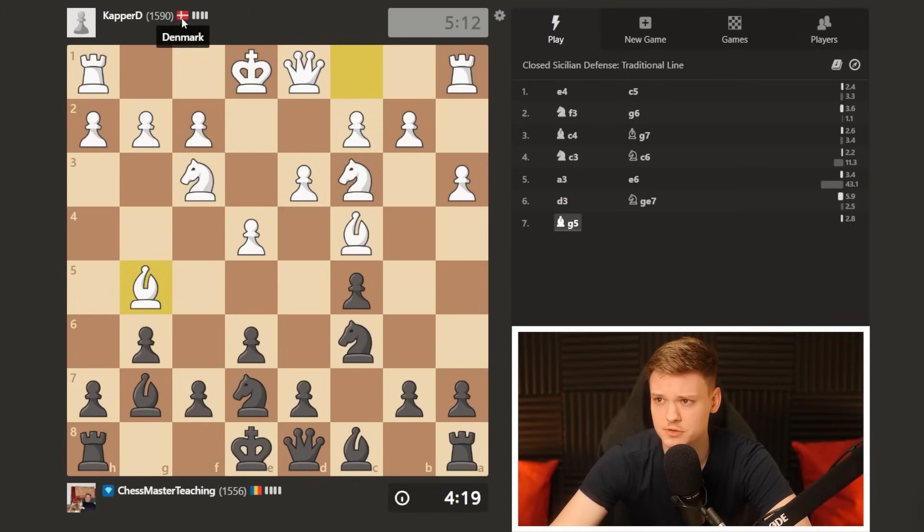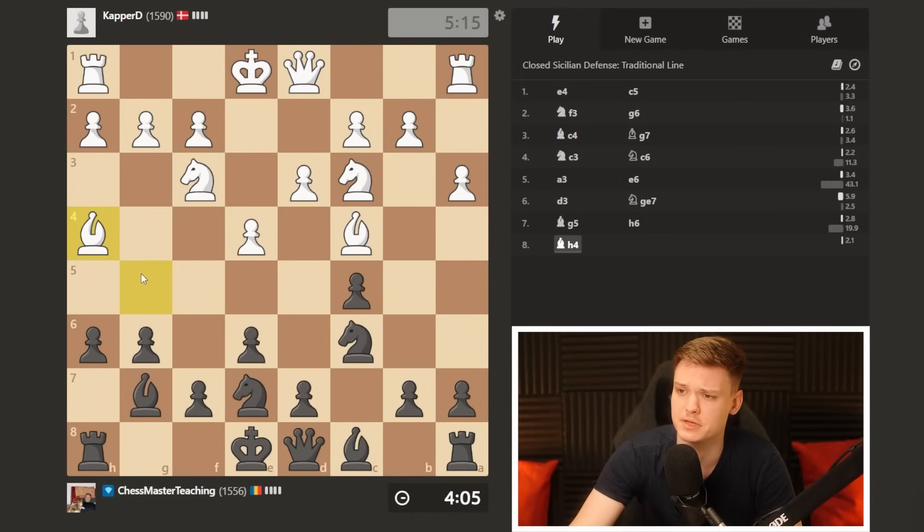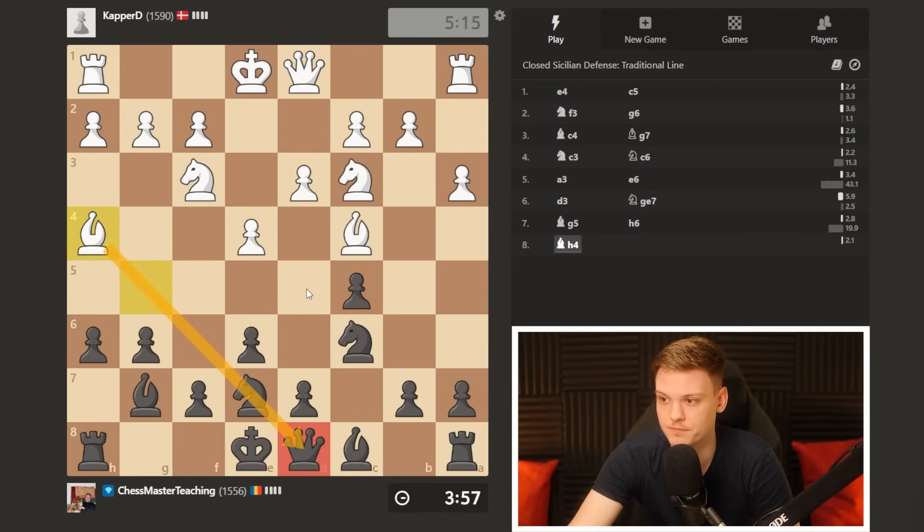Opponent is 1600 from Denmark. Bishop g5 — gonna do h6, just see what he wants to do with the bishop. Bishop g5 was actually quite clever because this pin is a clear signal that he's understanding my plan — it's a fight about the d5 square. However, the problem for my opponent is I can easily win this fight by going g5 next if I want to, so it's a committal move. It could potentially give us a hard time with short castle, but I think we should go for it.